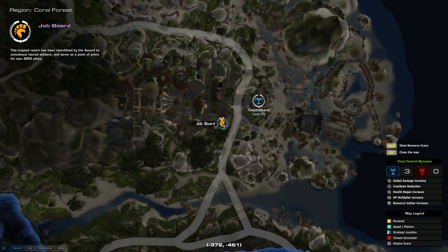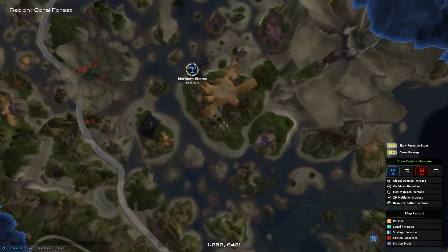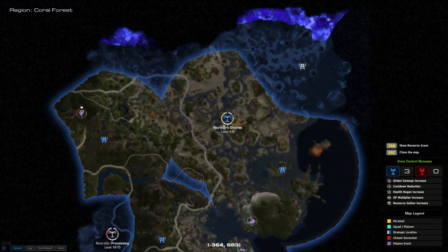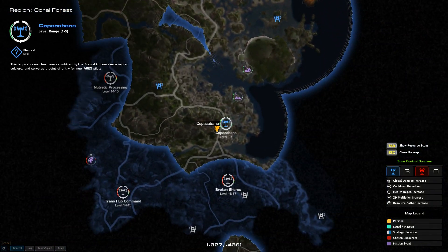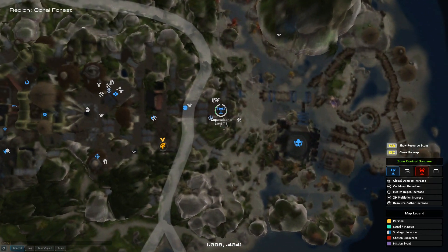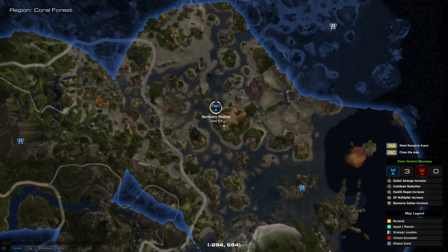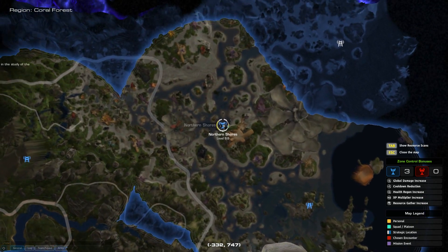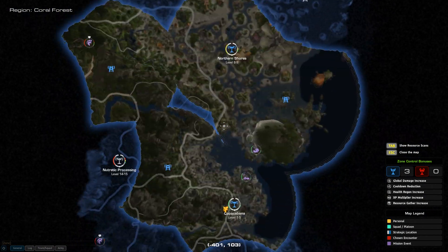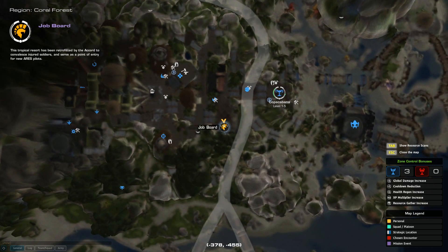There's not just one job board in the entire game — there's a ton of them, and they're at pretty much every city. There are two here in Northern Shores. How you know which one you want to go to is you look at the town and see the level range: levels 1 through 5, opposed to this town which says levels 6 through 9. So if you were level 7, you'd want to come here, and if you're level 5, you'd be right on the edge in Copacabana and come over to this job board.